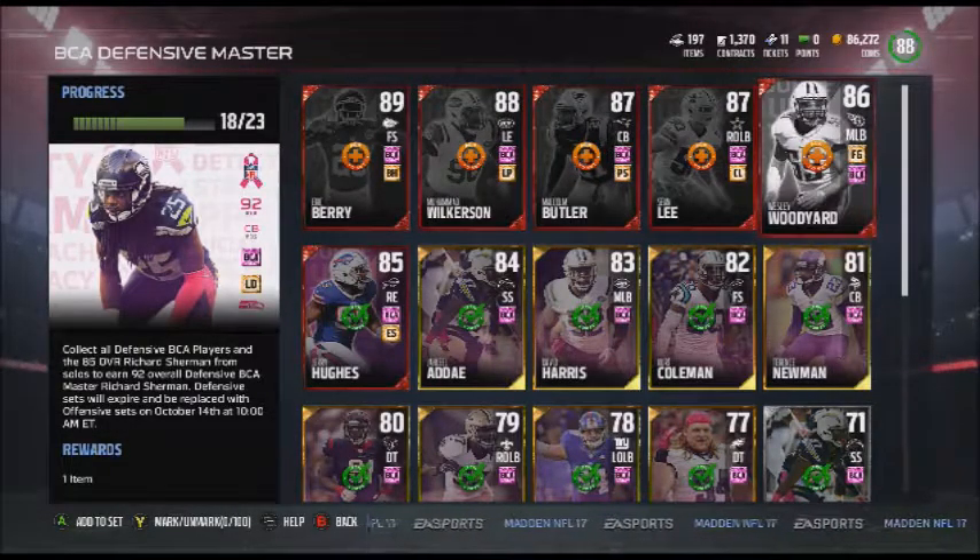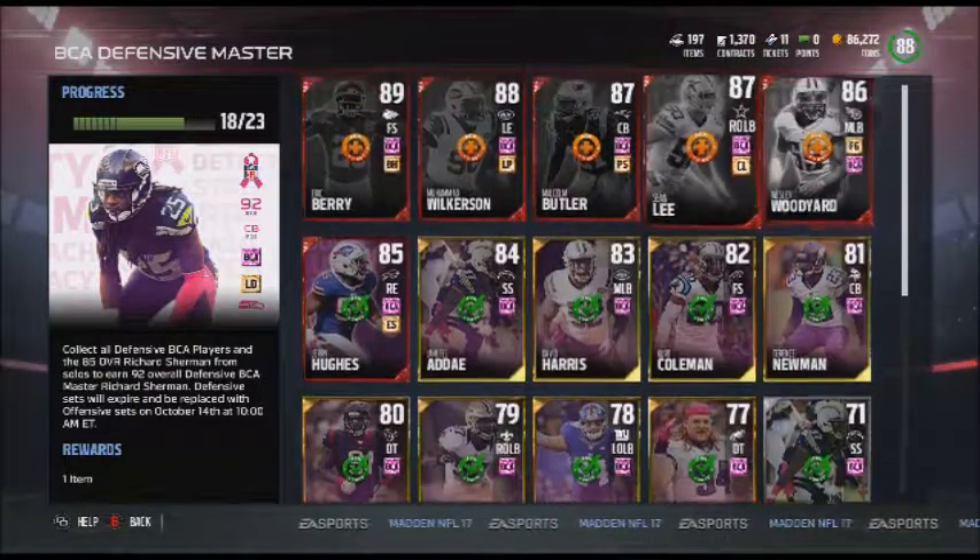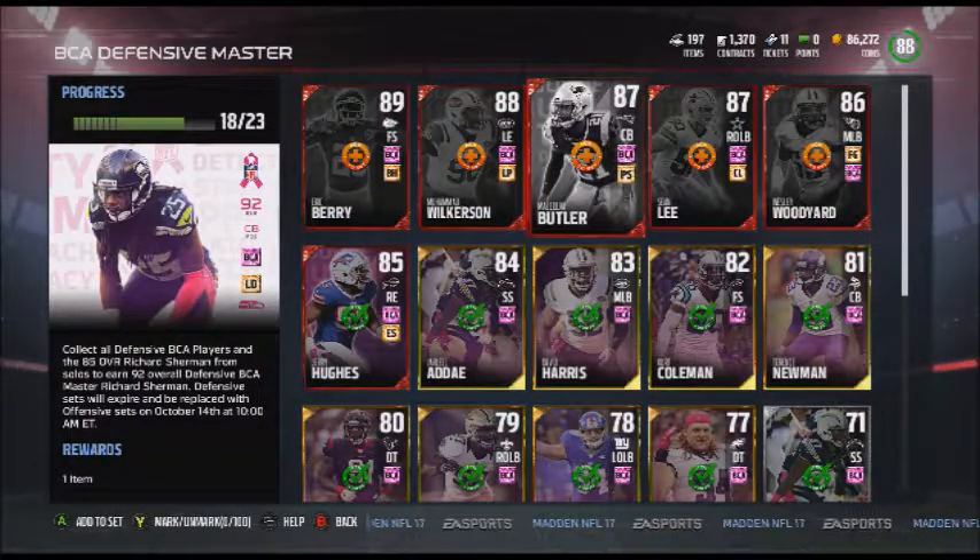We ended up buying another Wesley Woodyard, another Sean Lee, another Muhammad Wilkerson, pulled the Malcolm Butler, and sniped an Eric Barry.